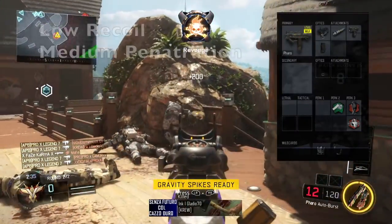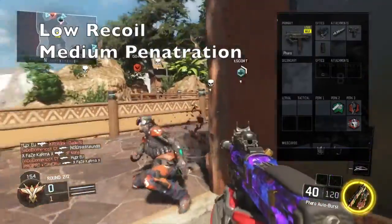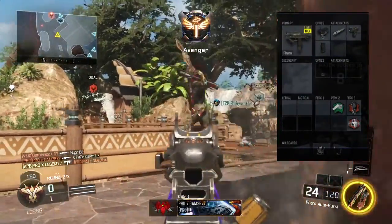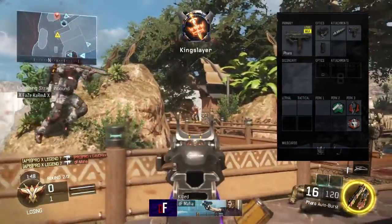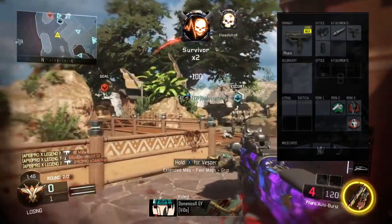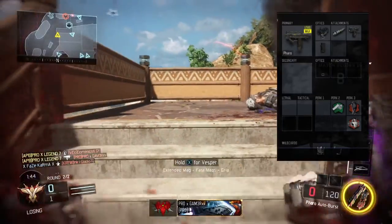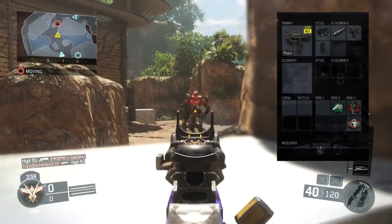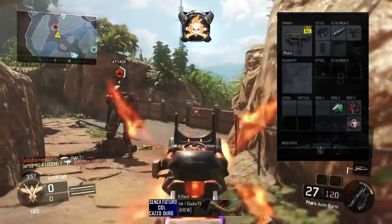The rate of fire is 909 rounds per minute, which is fairly good for a burst gun. It has low recoil and medium penetration. I'm not sure what it is about this gun but I keep getting into positions where I can get triples, quad feeds, and doubles. There'll be loads of clips in the video of me getting doubles, triples, and then a split quad feed somewhere through the middle of it — I can't believe that happened.